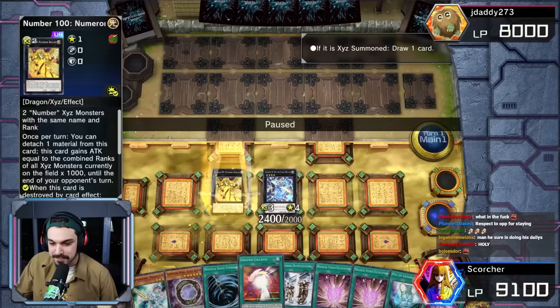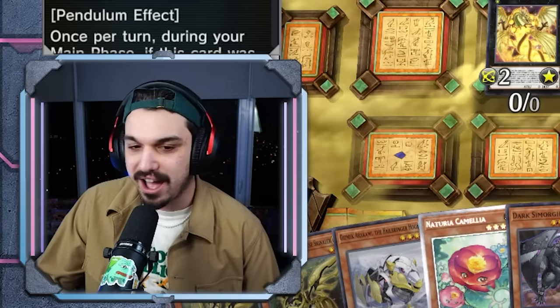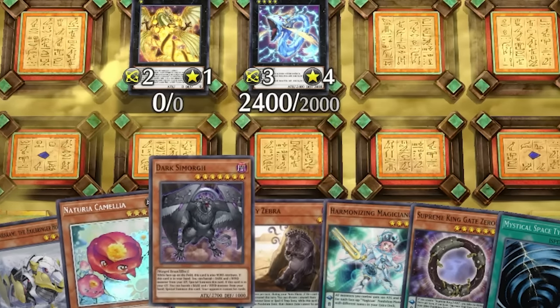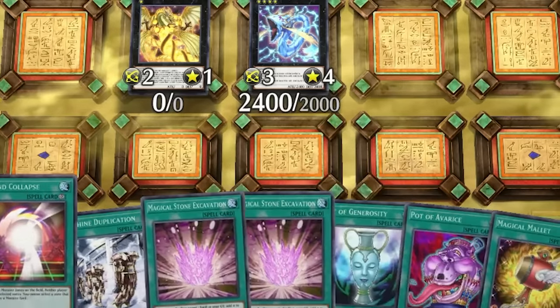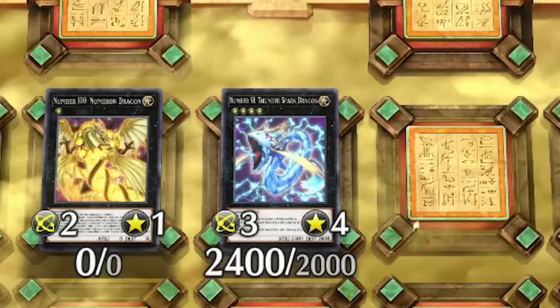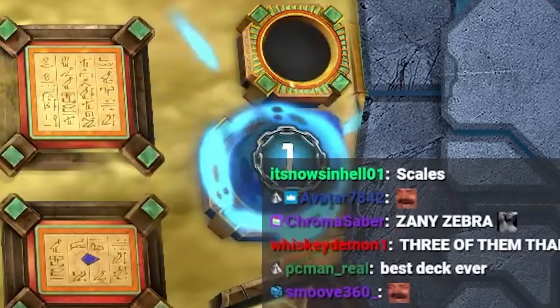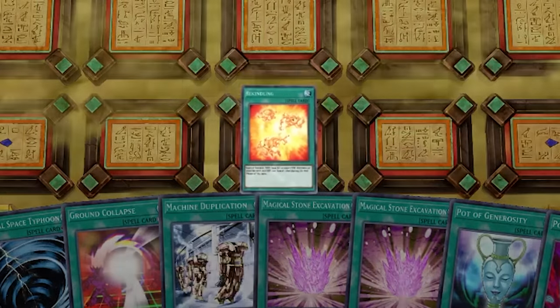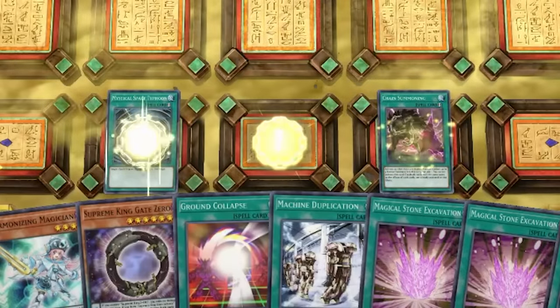All three Kithuga into a Thunder Spark Dragon — who would have guessed? Thunder Spark Dragon draws not one, not two, but three. Why is there a Zany Zebra in your hand there, buddy? Why am I seeing a Zany Zebra, a Dark Simorgue, some Gizmek cards, Ground Collapse? Chain Summoning, Breaking Ruin God — where is this going? Thunder Spark Dragon pops the Numeron Dragon, Numeron Dragon pops the Thunder Spark Dragon, set Rekindling.